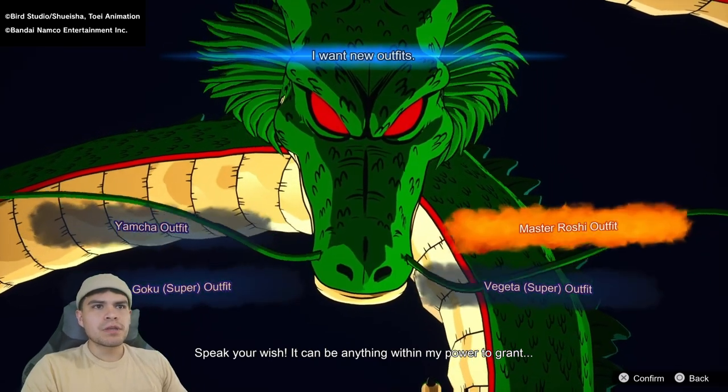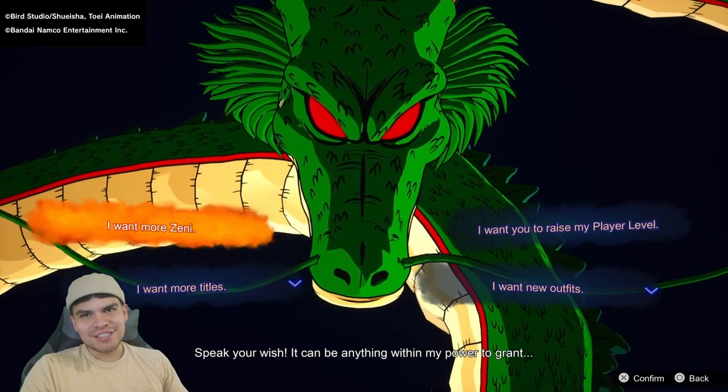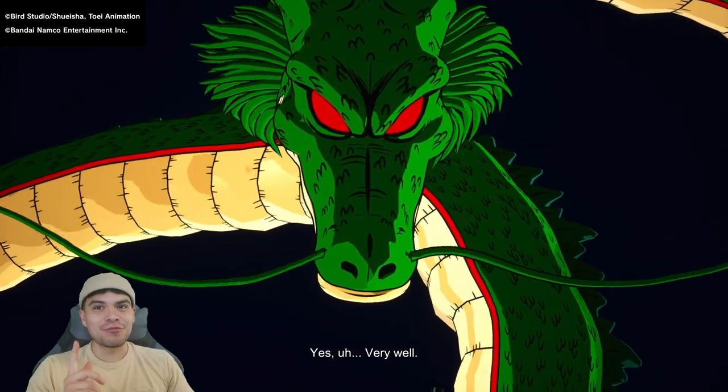Outfit options include Yamcha, Goku, some pretty cool stuff. But honestly the best thing you can do is just get that paper — just get that Zenny. Let's get that Zenny, and I'll show you why.